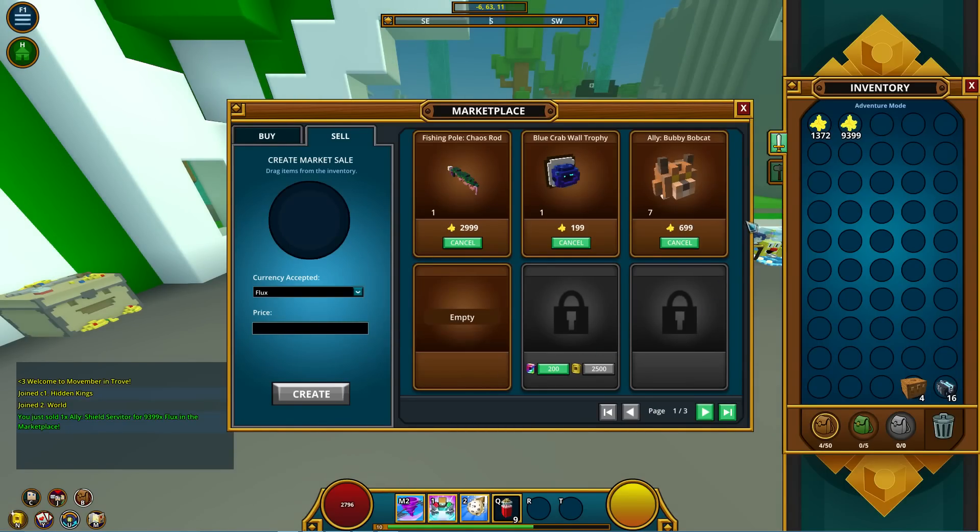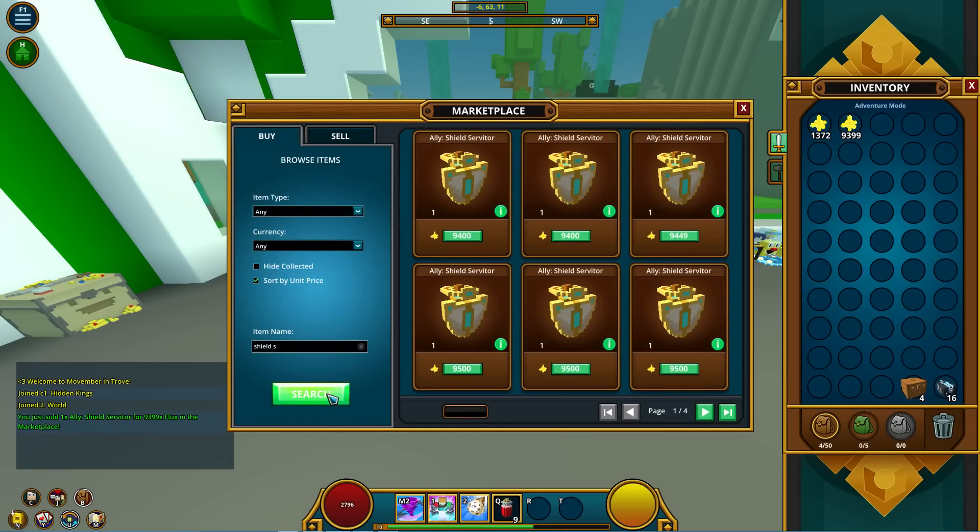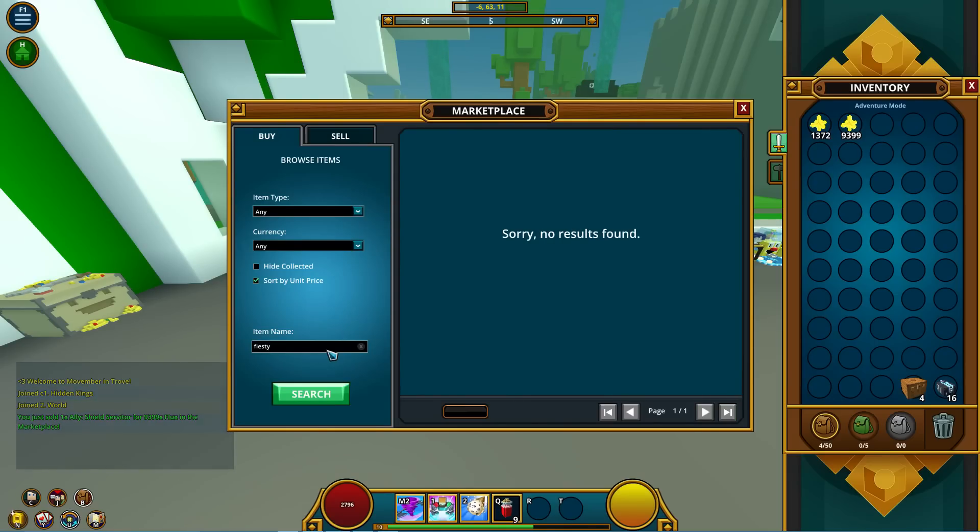I sold the Shield Servitor ally in about a minute — there was barely any cutaway — and I made 1.4k flux off of it. So now I'm looking for more rare allies.